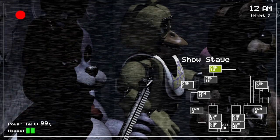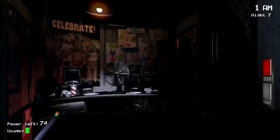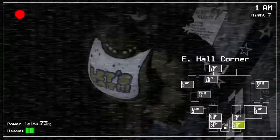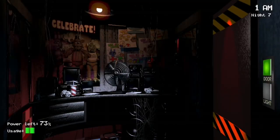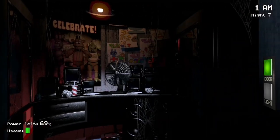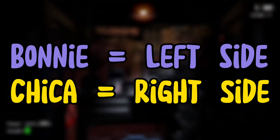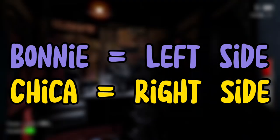Chica works almost the same as Bonnie — she also can go to six cameras and starts on the show stage. The final stage is cam 4B, and after that she'll either move back to cam 4A, or she'll be present at the right door. She moves on the right side of the pizzeria and shows up at the right door, whilst Bonnie is all on the left.